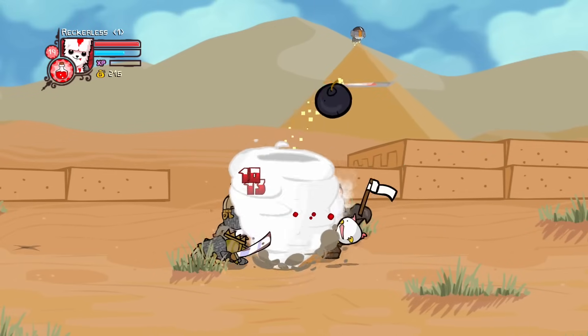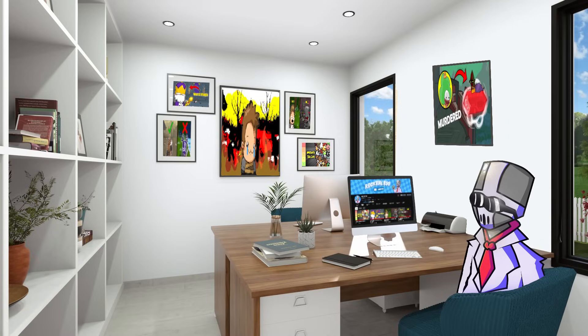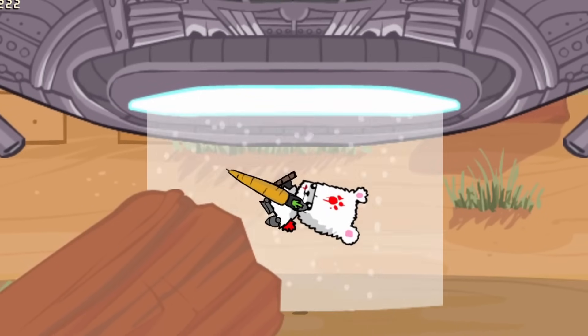So after flying through the scarabs and royal guards, we came across the two UFO boss fights, who were honestly easy too, since they can fly low enough for our tornadoes to hit them. Extremely easy desert.